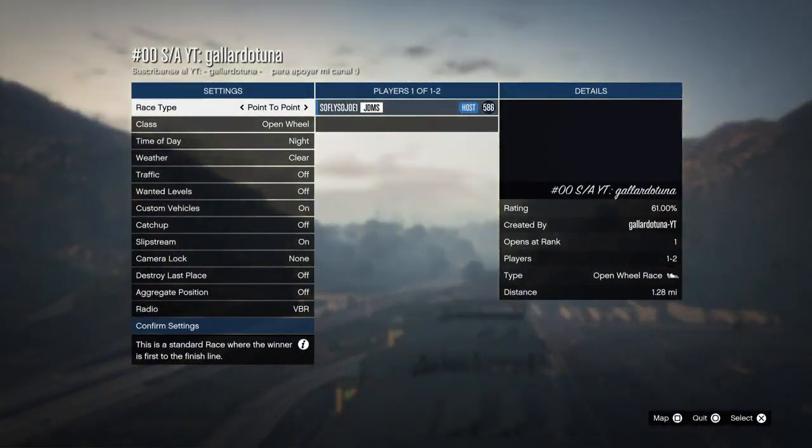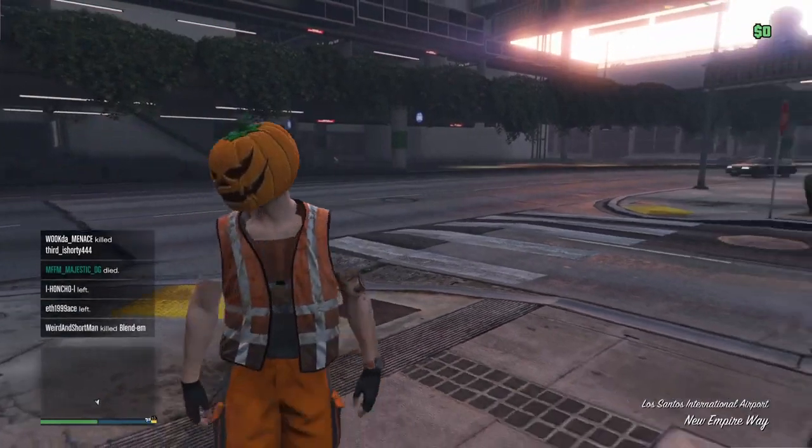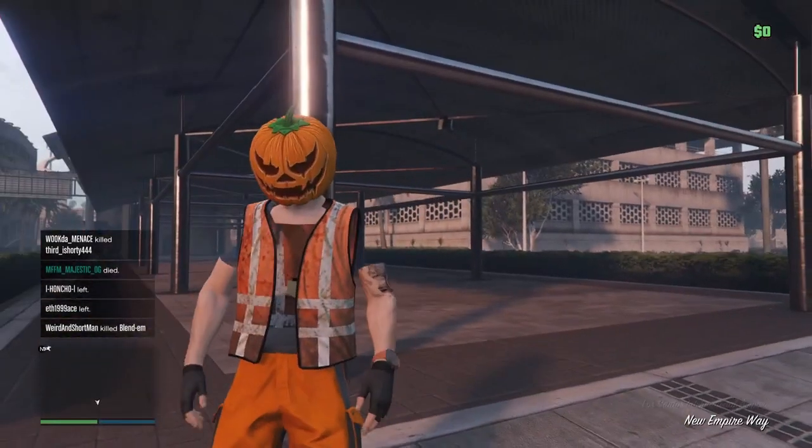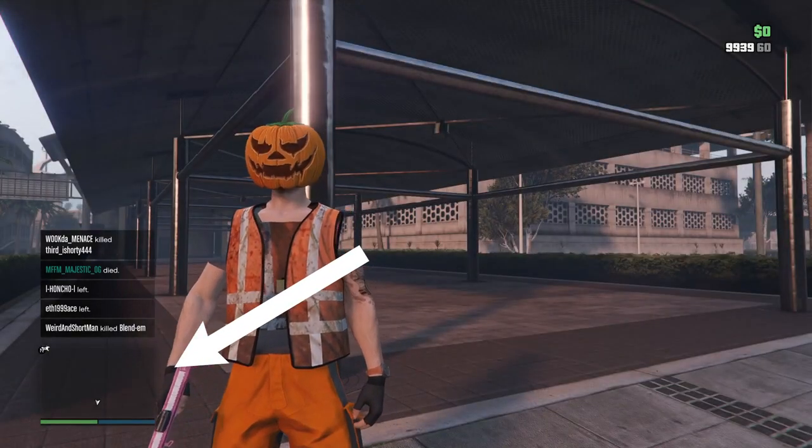Once you are booted up into the job, simply hit circle to back out of the job. If done correctly you should spawn back down from the clouds near the airport. Your mini map should be all grayed out — that means you're 100% off the radar.